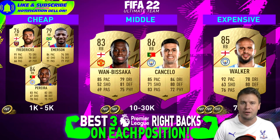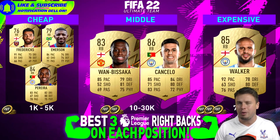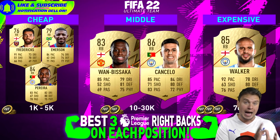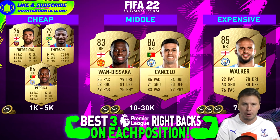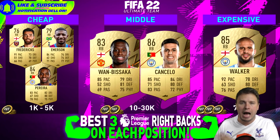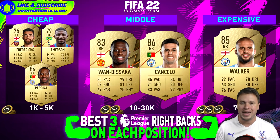Turning to the right-backs: Ryan Fredericks, Emerson, and Pereira are all great right-backs for a cheap budget. You're looking for speed, defending, physicality, but also dribbling and passing are more important for a full-back than for a centre-back. Moving to the mid-price range: do you like a defending right-back? Go for Wan-Bissaka. Do you need a more attacking right-back? Go for Cancelo. If you can't choose and you have 70k laying around, get Kyle Walker — he's a combo of Wan-Bissaka and Cancelo. Kyle Walker is the best right-back available, in my opinion, along with Hakimi.